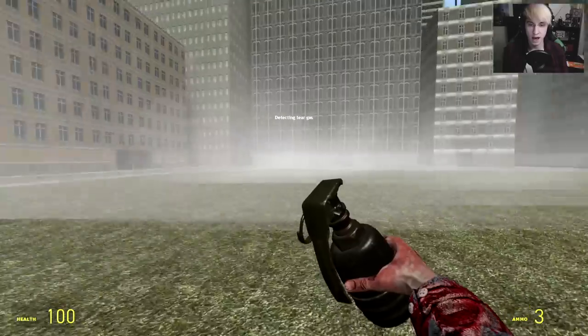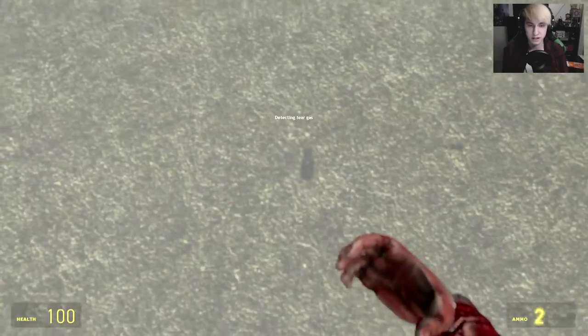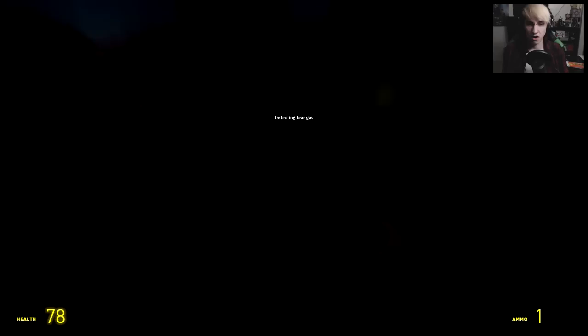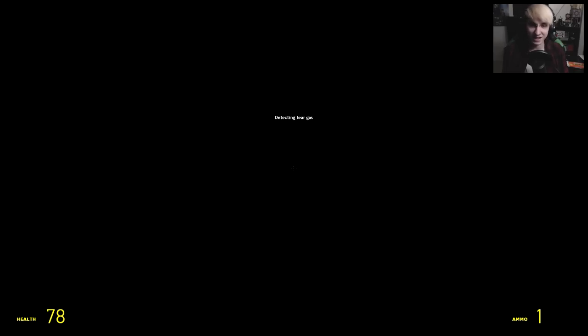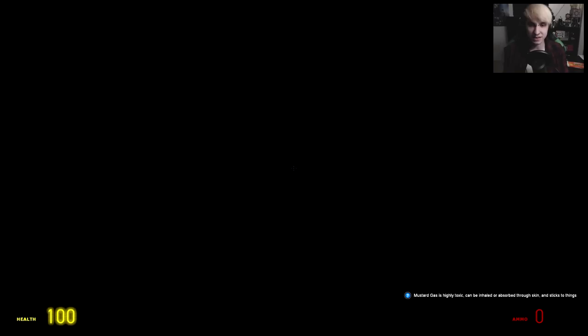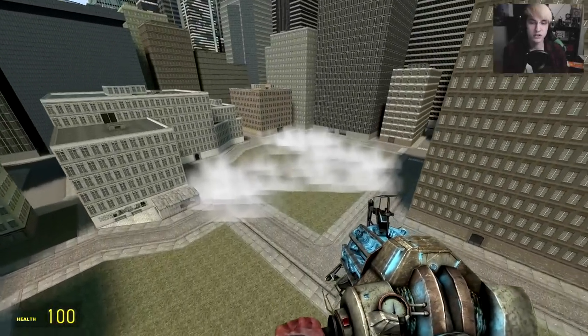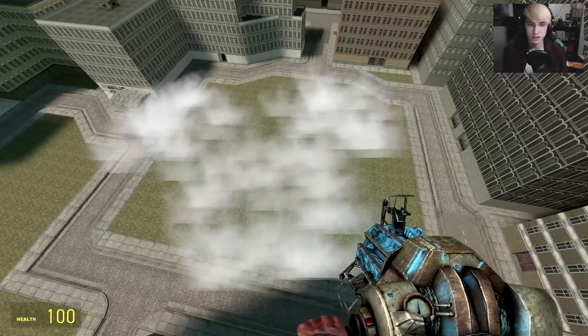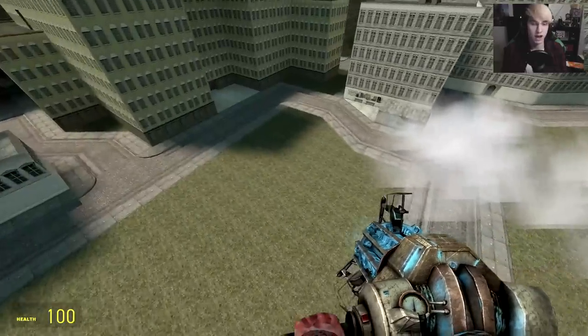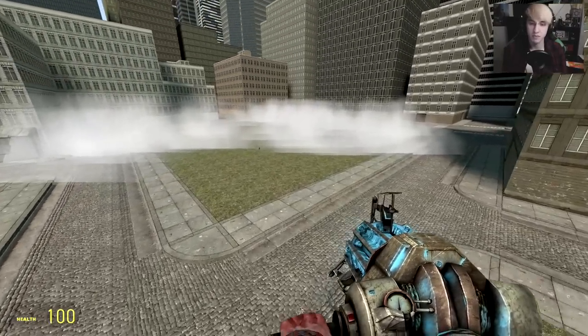We're gonna bathe in it — let's see what happens. Good old Tear Gas. Let's throw some more. If you press R with the grenade, you can change the type of gas you throw. I can't see anything, I am completely blind. I think we used Mustard Gas — I hope we didn't. Pretty sure that was just CS Gas. Staying in CS Gas, as you can see, is very, very harmful. You can't see anything — it's honestly a pain in the ass to deal with.